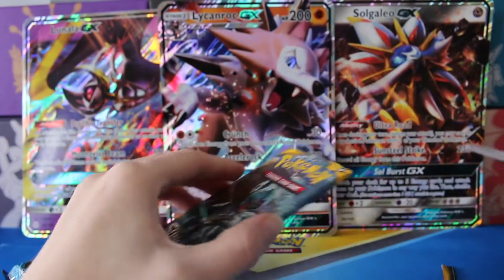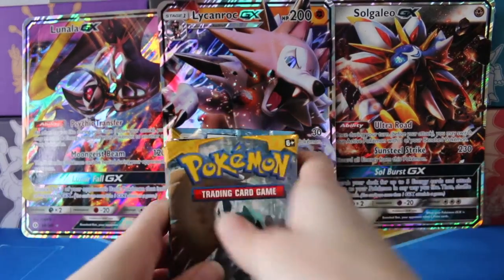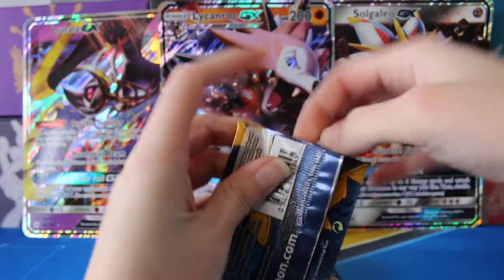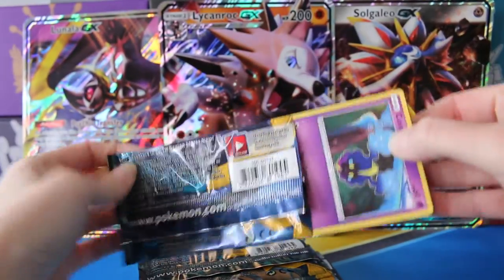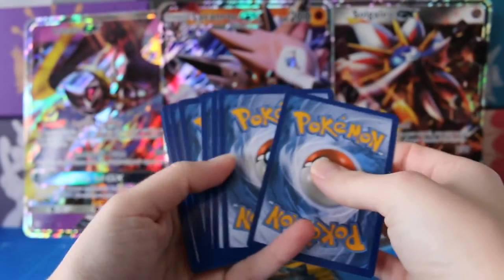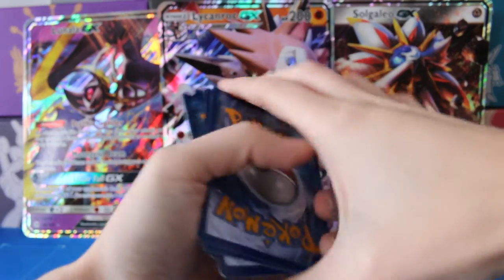We have one of each pack art and then I think an extra Decidueye, so I am going to try and save them because I hadn't been. Let's go ahead and get started here with Lunala. Keep those fingers crossed. I did get these from an open booster box from a store that I do trust. Hopefully all goes well here and we're going to manage to get something awesome.